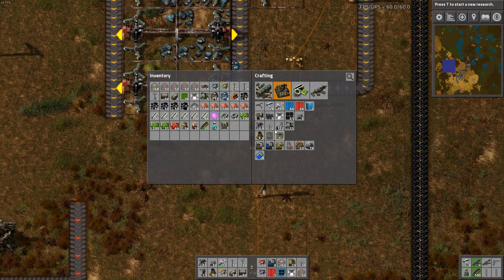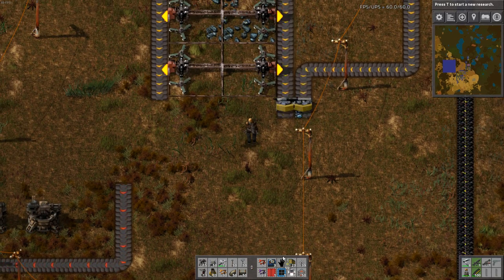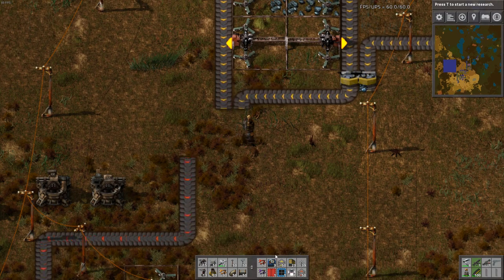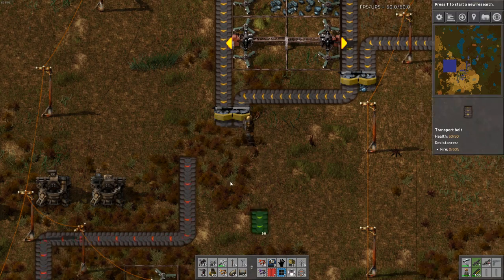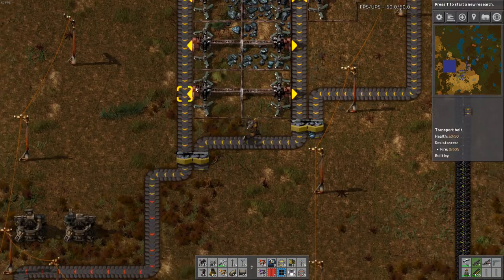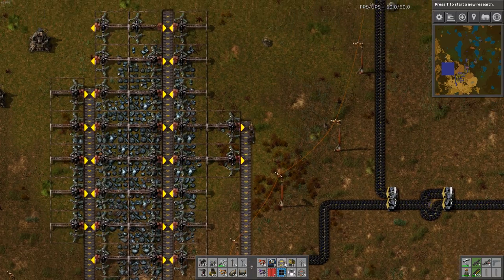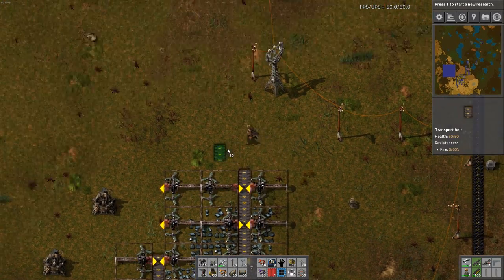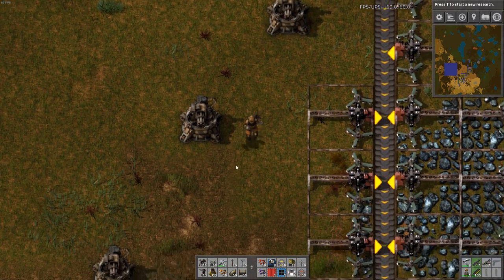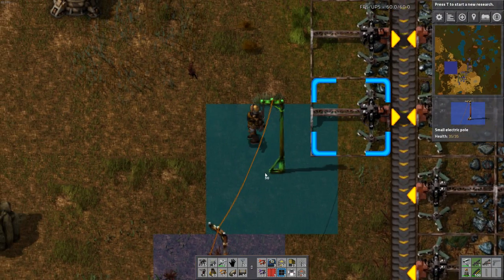We're running out of splitters again - there you go, another splitter. I don't know if we'll have to update some of these lines with orange belts later, but this kind of looks like what I was doing before. It didn't go all the way to the top over here - there we go. Now we just power it up.